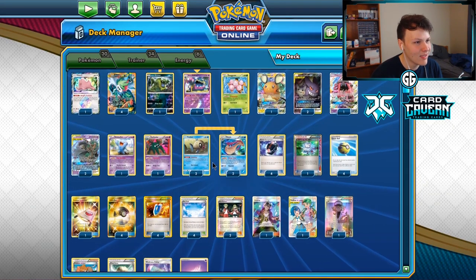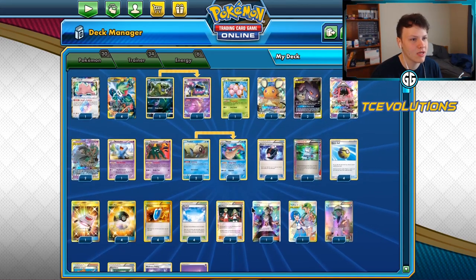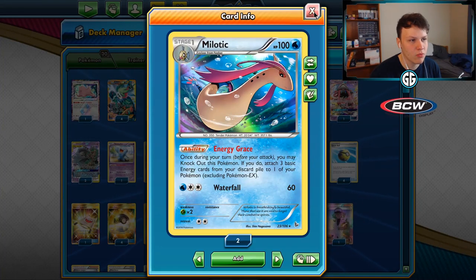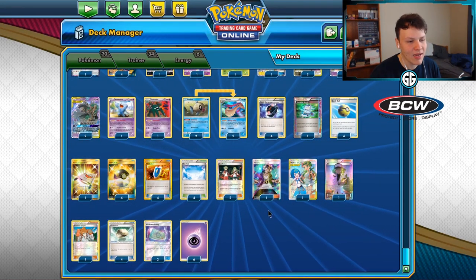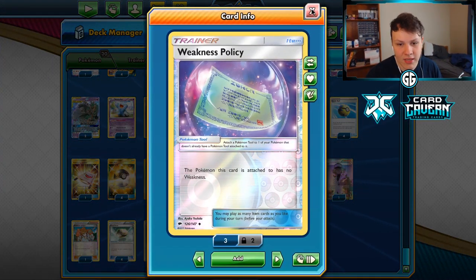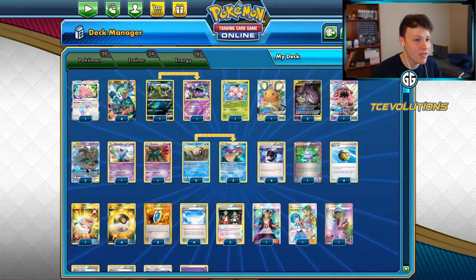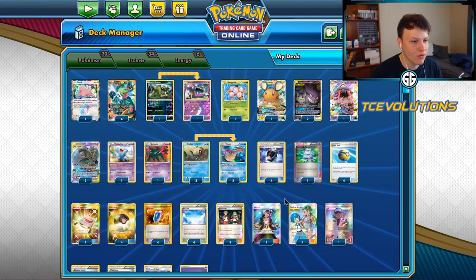This list is super consistent and straightforward - just four-ofs of a lot of the cards you need to set up, and a little bit less count of the more important cards, but enough that they won't get prized. You got the 2-2 Melodic line - you really only need one in most games. The 2-8 trainer, just need to find one of those. The rest of the supporters are not as important but you need them sometimes. Weakness Policy just in case you hit a pesky Turbo Dark deck. Four Float Stone because you want to be mobile early on.